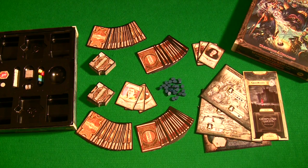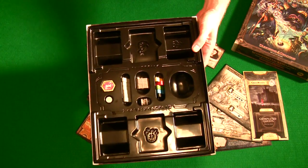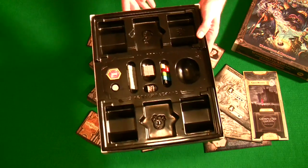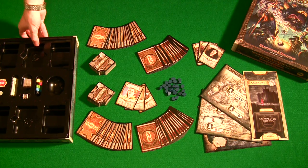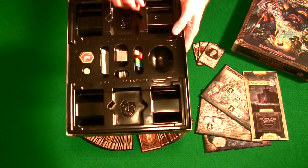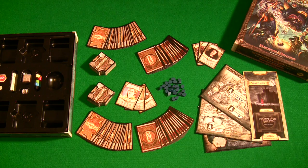The Scoundrels of Skullport expansion retails for $40 and for that you're getting quite a lot of extra stuff. You're probably wondering right off the bat — does the original game fit in the expansion box or vice versa? The answer is no. The only way you can do it is if you remove the insert completely and move all your components into this box using baggies and zip ties. I'm kind of a purist and I don't mind having extra boxes on my game shelf, so I haven't done it, but yes you can get everything in one box.